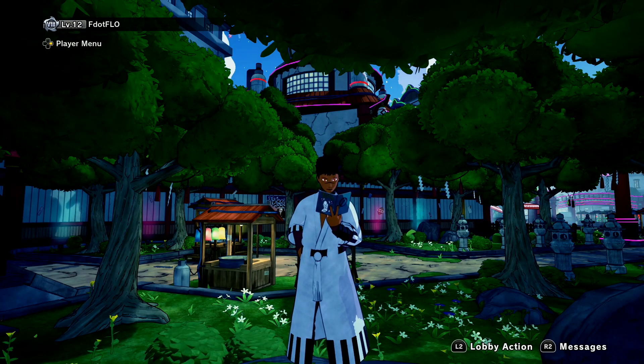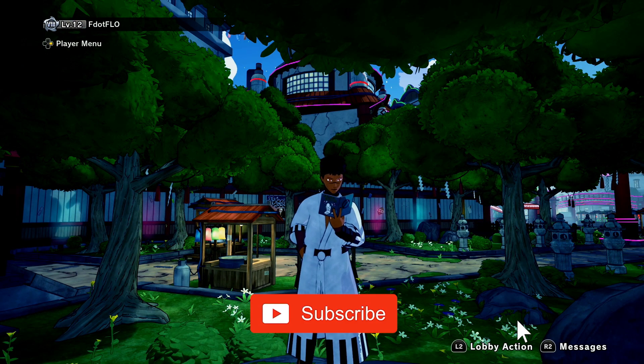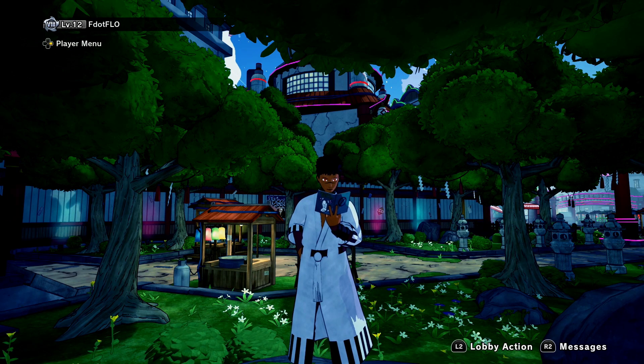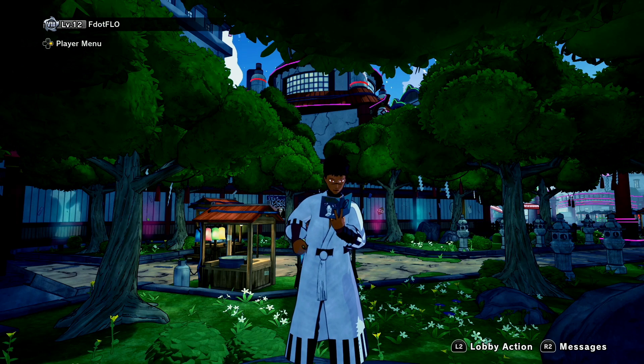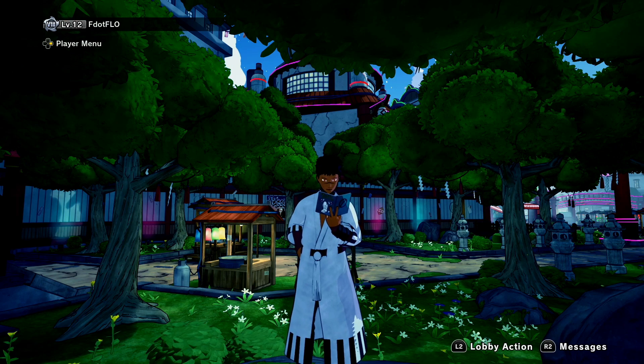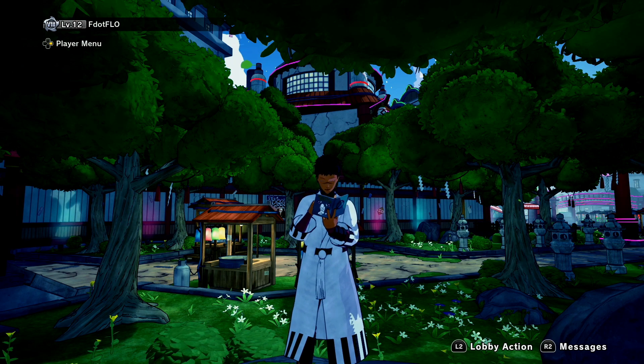So I'm gonna be showing you guys two combos with both weapons, both double moonlight swords. These are by far the easiest swords or weapon in this game to combo with — I am telling y'all it is super easy. Now we're gonna start off with the blue moonlight sword and then we're gonna go to the purple one.